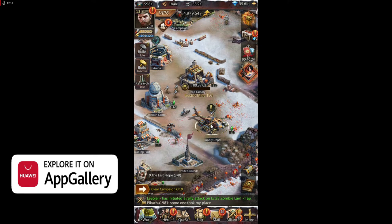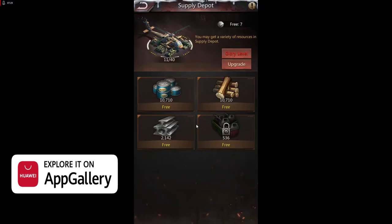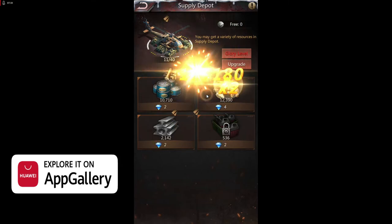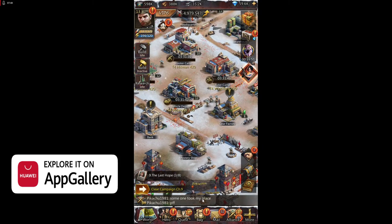Now let's go to the Supply Depot. This gives you resources. For example, if you need a lot of wood, in the Supply Depot always take the resources that you really need. I don't advise buying anything further with diamonds. Also, I have some advanced tips and tricks to tell you.